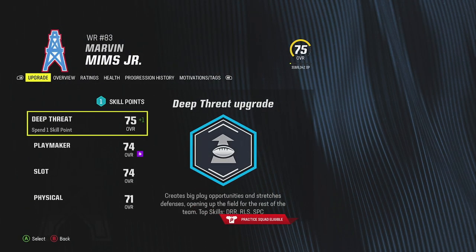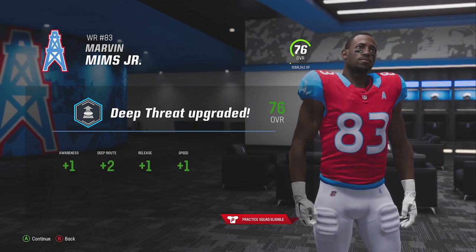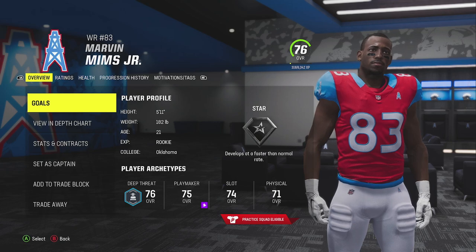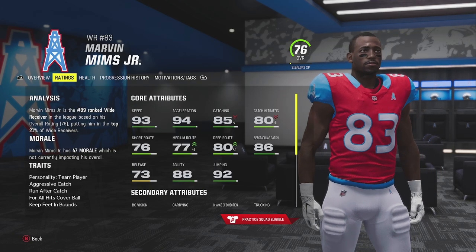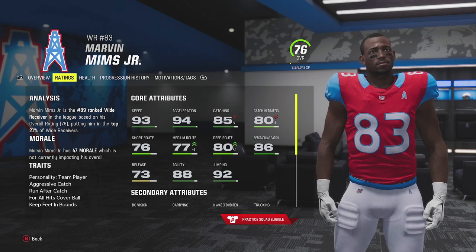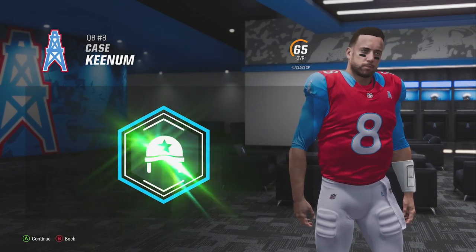Right away, Marvin Mims Jr. gets an upgrade. I want him to be an all-around receiving threat — a deep threat, a short threat. In this upgrade he gets a plus-one awareness, deep route, release, and speed. His dev trait is revealed: he is a star dev player. Excellent start to his development. He goes up to 93 speed. The route running is there right now and he is just going to get better from here. He'll continue to be our focus player throughout training for at least the next couple of weeks.